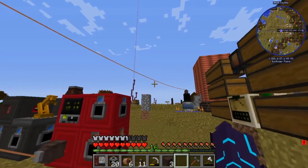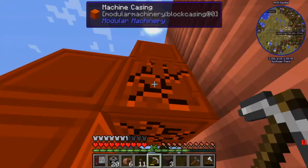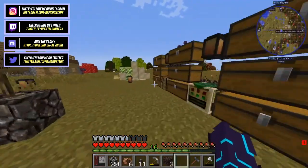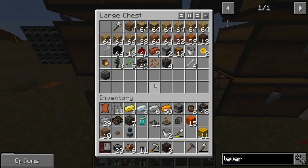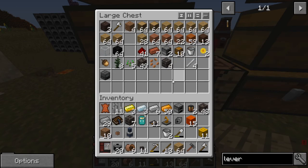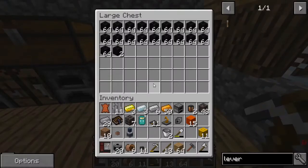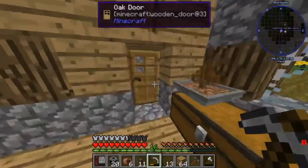Alright guys, so last episode we left off playing with this boiler. I actually figured out how to use it, which is pretty good. We were building it but we weren't using the pumps right. So I've got a little bit of power running to the pumps right now. I need levers because these bad boys need a redstone signal. I'd like to find some cobblestone. This is going to get us into steam power, which is pretty awesome.